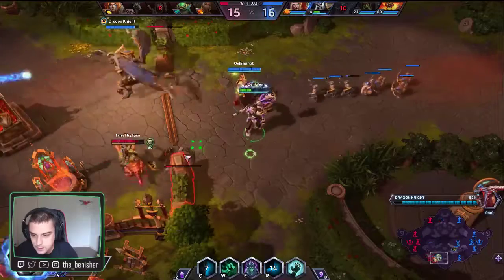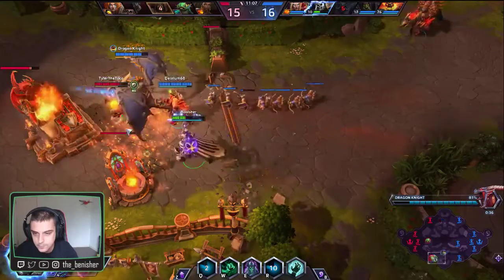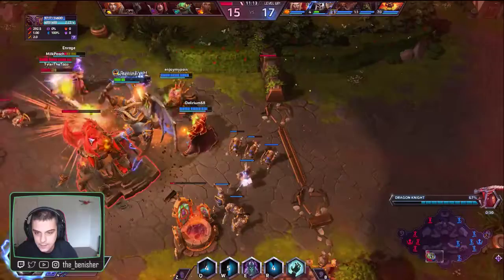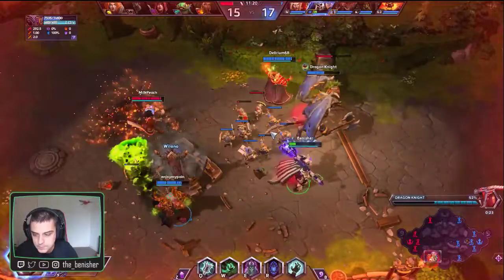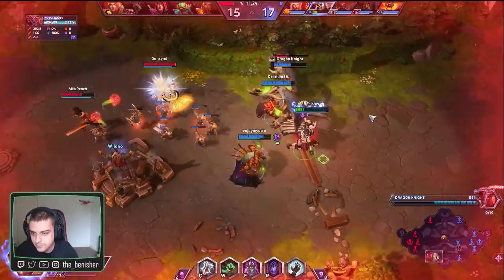We've got Greymane and Sonya down here — I do need to watch out. If I miss my hand, she'll rip me apart. She didn't jump on me — that's convenient. Getting some good damage. Unfortunately she was kicked away. Better to protect the team and maybe lose the kill than to lose one of us.